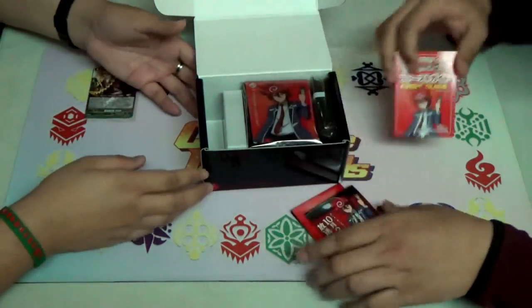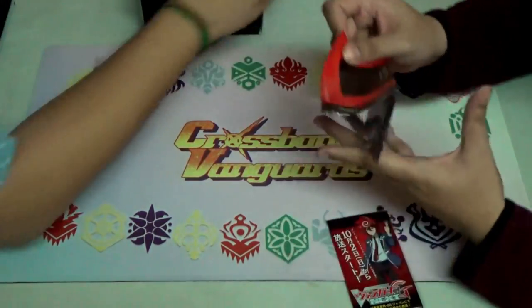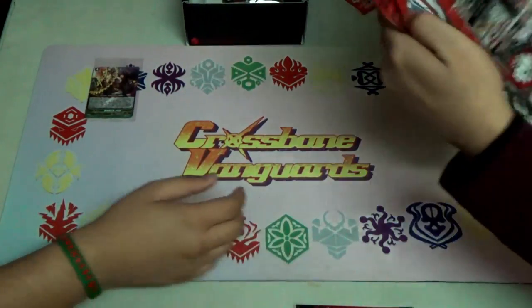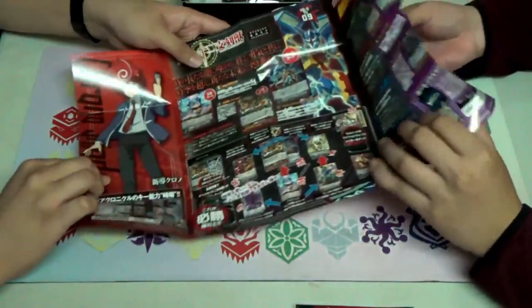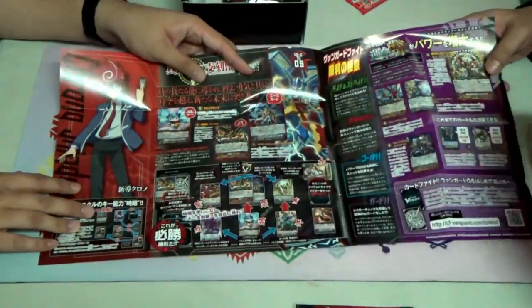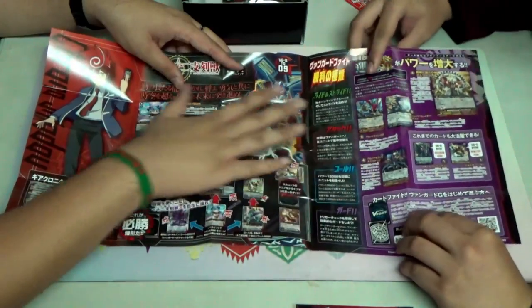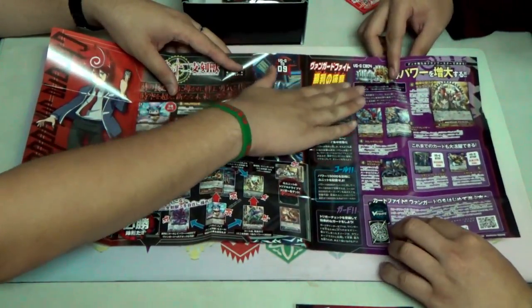There's the play mat itself — same consistent printing as we see — plus notes at the back that tell you what to expect, how you can play this deck, other news, and what cards you can use with this deck from older sets to newer sets.